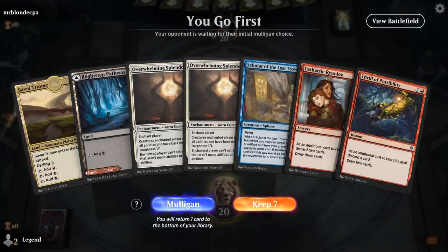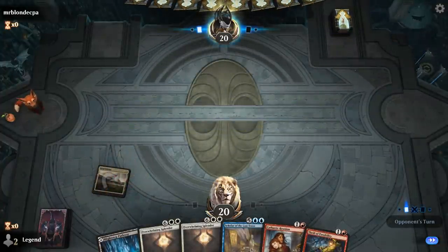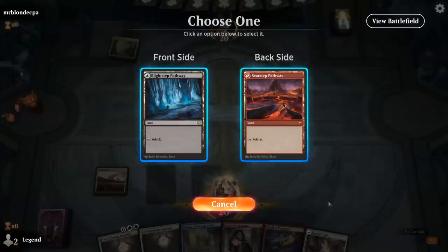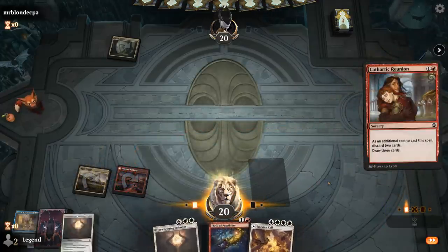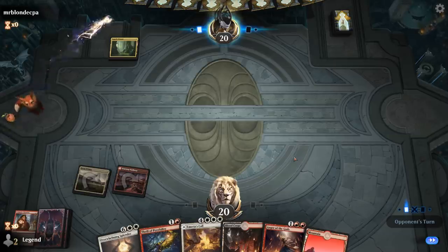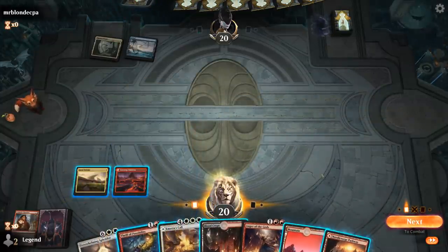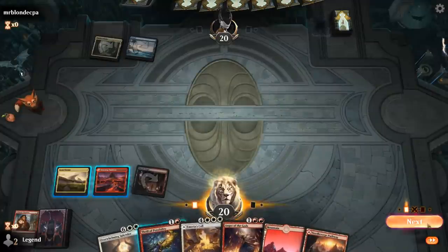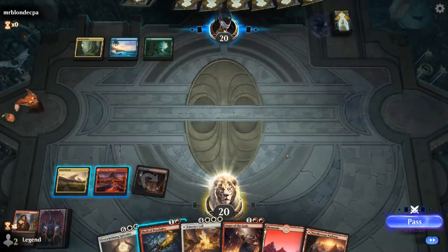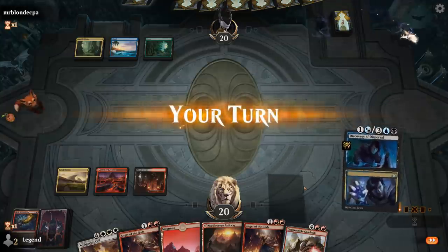We're on the play with a keepable hand, just need to draw into a reanimation effect at some point. Reunion first, discarding Scholar and Splendor — both cards I don't mind getting rid of. Probably need a second red source in case we need Anger of the Gods. Opponent doesn't seem particularly aggressive and is foretelling a card. Good Thrill end of turn just to wait and see what our opponent is up to, though I'm probably getting rid of another Splendor. Opponent passes, another Anger — Discovery is good.